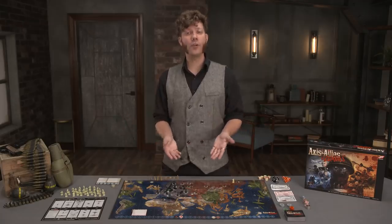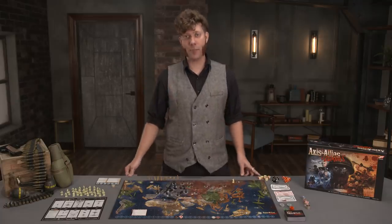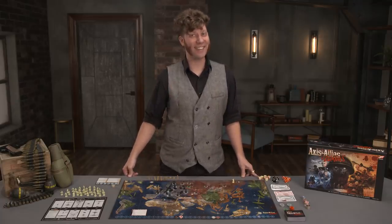If the defender wins, they keep the territory and play continues. If the attacker wins, control of that territory switches to their power — adjust the national production chart accordingly. As players vie for control of the world, territories will switch hands on a constant and violent basis. Once a team controls all of their capitals and at least one opposing power's capital at the end of the round, that team wins.